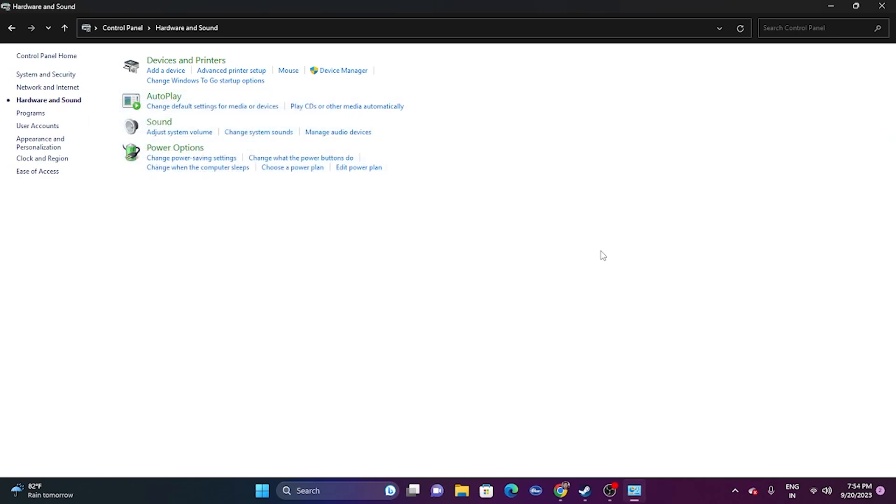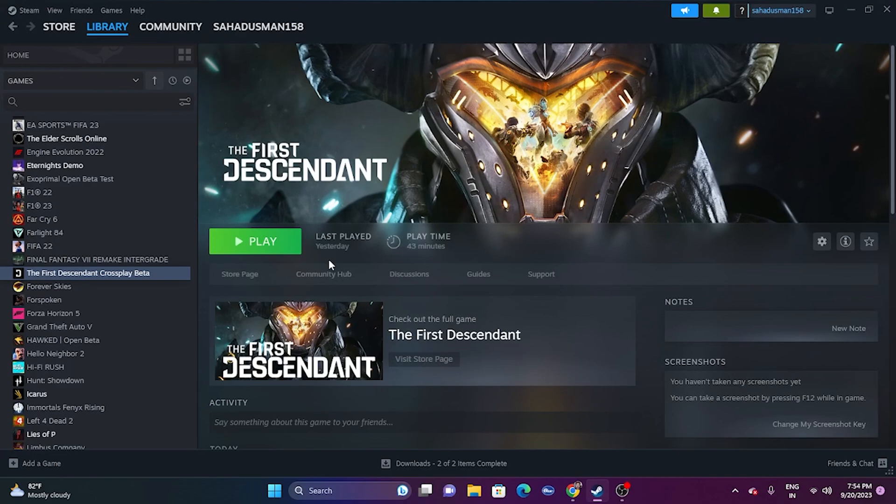Next, try removing whatever speakers or audio device you have connected, then reconnect them. See whether the issue is solved. This might help because loose connections can be a reason for the audio problem, so make sure that is not the case.